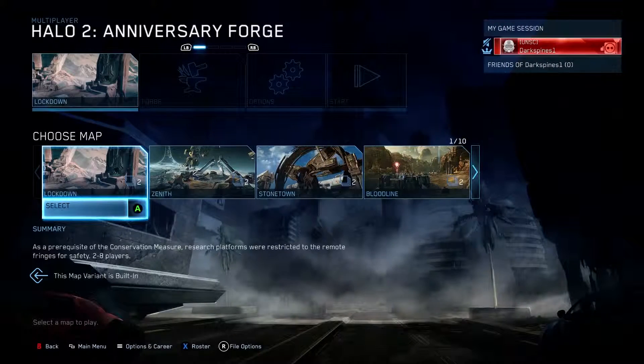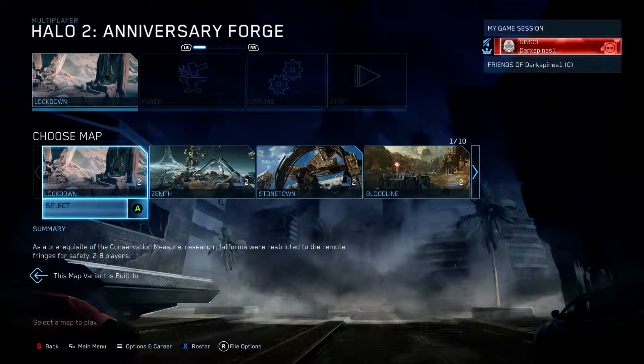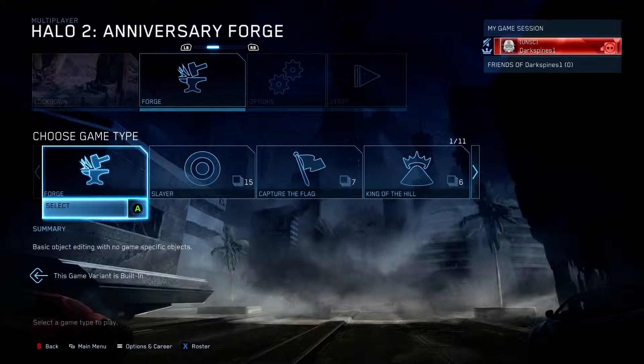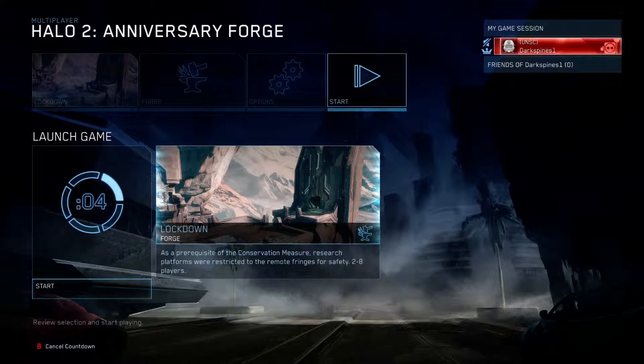So first of all, go to Multiplayer, Custom Game, or Forge — I prefer Forge. Go down the line of maps. Make sure to pick the original map, not the one that says Anniversary, otherwise you will not get the achievement. You'll find the cans, you just will not get your achievement.